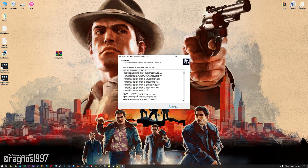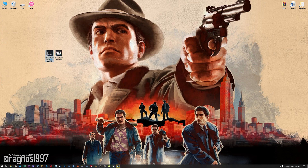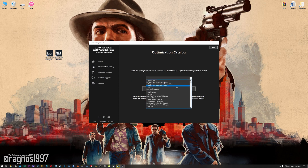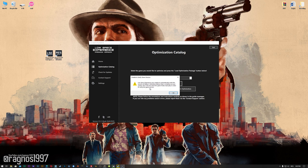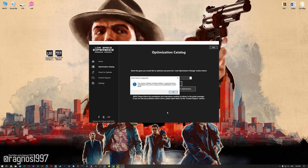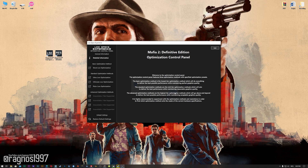Start the installation process for the Low Specs Experience. Once it's done, start it from your Desktop shortcut, and head over to the optimization catalog section. From this drop-down menu select Mafia 2 Classic or Mafia 2 Definitive Edition, and then press load the optimization package. If the Low Specs Experience does not automatically detect the game version, navigate to the game installation directory for Mafia 2 Classic or Mafia 2 Definitive Edition, and then press OK, and the optimization control panel will load.